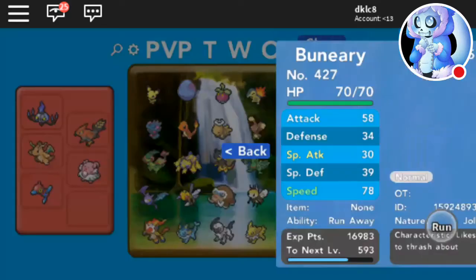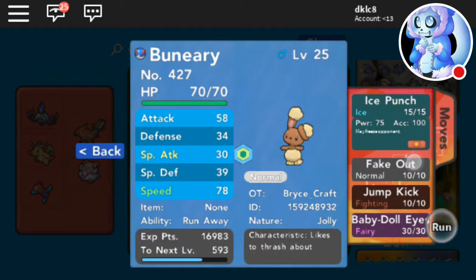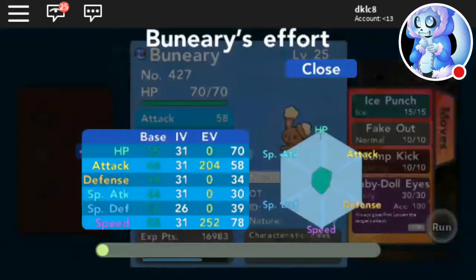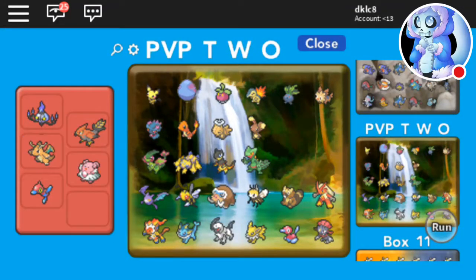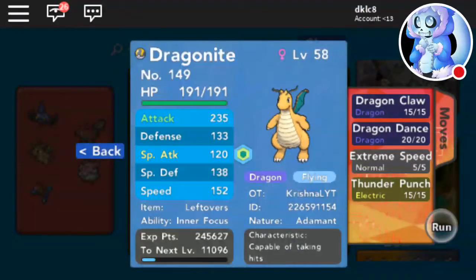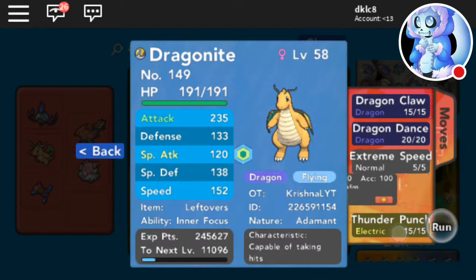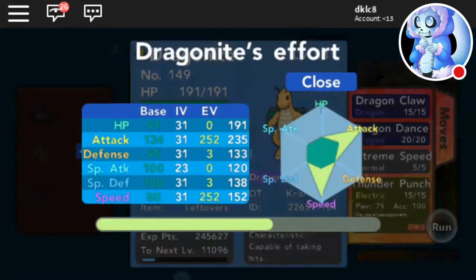Then this thing — Icicle Drill, Ice Punch, Fake Out, and then Return after it evolves. Then we also have this one with Leftovers — Dragon Dance, Extreme Speed, and Thunder Punch — Adamant nature, Inner Focus, max Speed, max Attack.